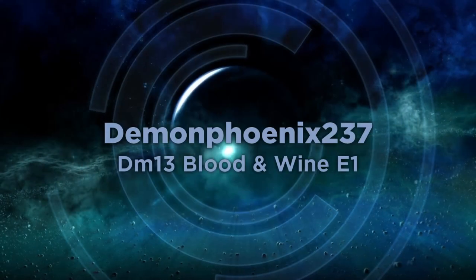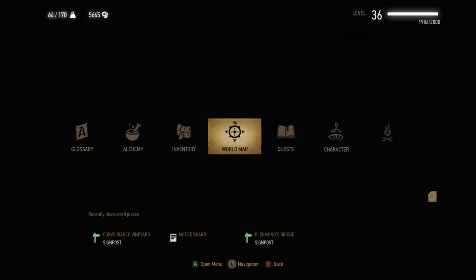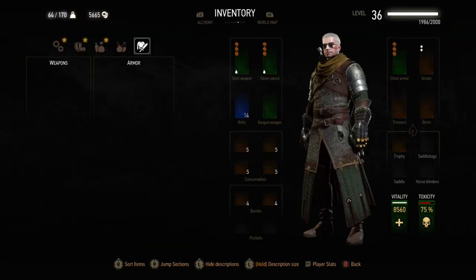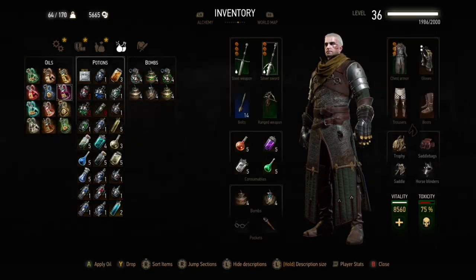Hello, this is Dean Phoenix with another part of my deathmarch walkthrough, this time starting Blood and Wine, seeing how we're done with Hearts of Stone. This contains spoilers throughout, so if you've not played this fantastic DLC you might want to come back after you have played it so you don't get too spoiled.